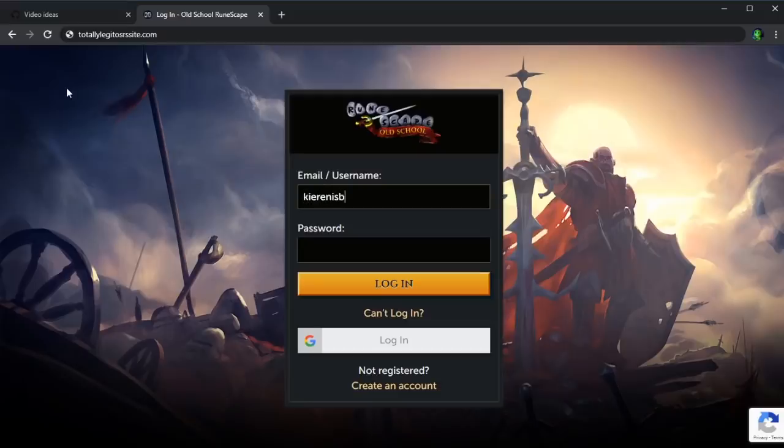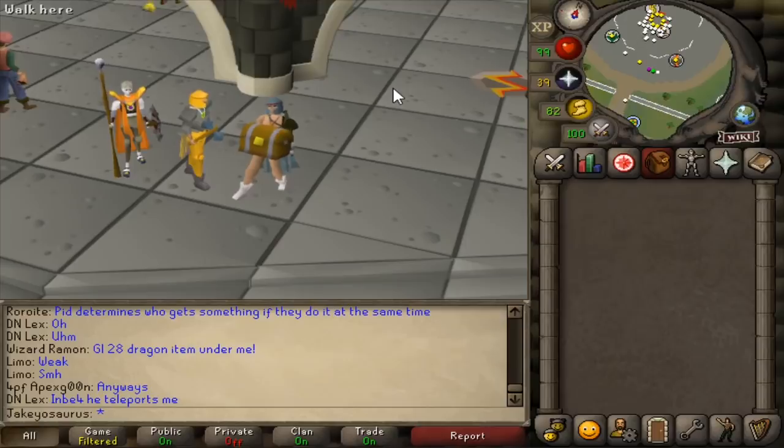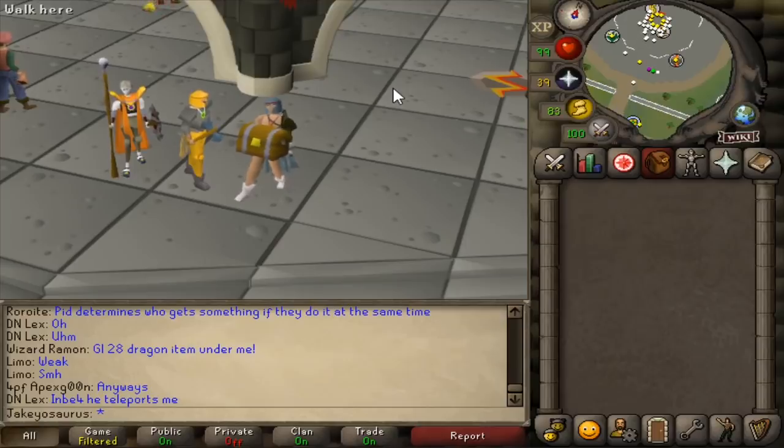Let me see here, totallylegitaltcrosssite.com. Alright, yeah, it seems legit. I'm just slapping in the login details... Wait, I didn't get any candy. Disclaimer: don't go to this website. It probably doesn't exist. I've been hacked because I was stupid enough to click on a fake link and enter my login details.